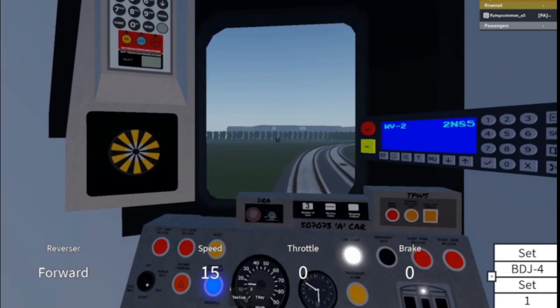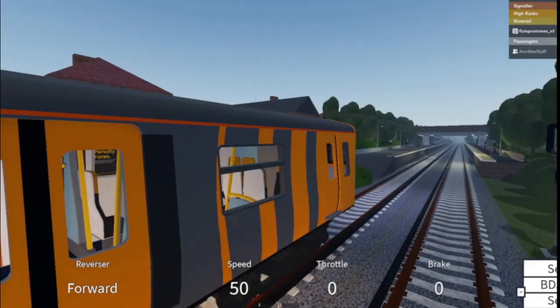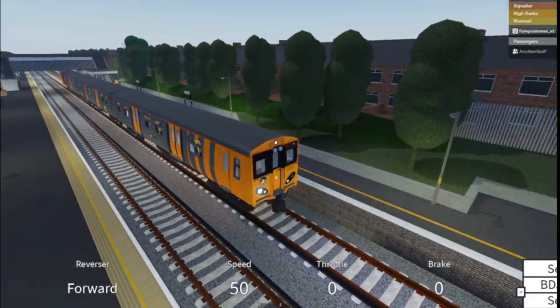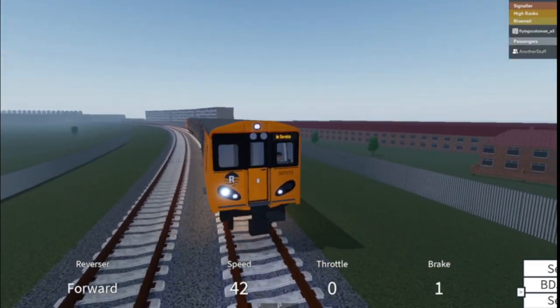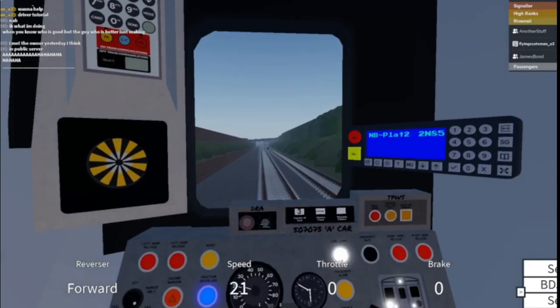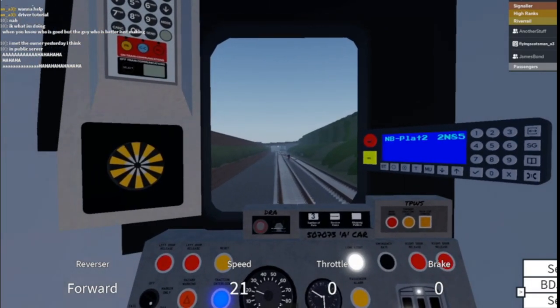At this point you pass Wallasey Village Station, and only around 30 seconds later you pass Wallasey Grove Road Station — your last stop before New Brighton. The speed limits are really there to help you with stopping at stations, because the chassis is very smooth and your chances of derailing are pretty low. On the approach to the station you get an AWS warning because there are yellow lights. Remember to press Q when you get this, or else your emergency brakes will be applied.